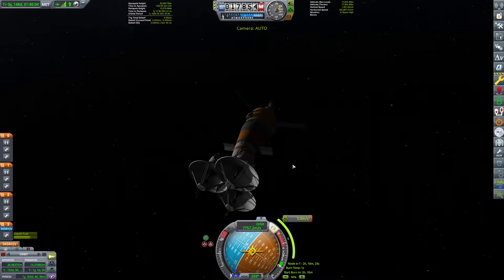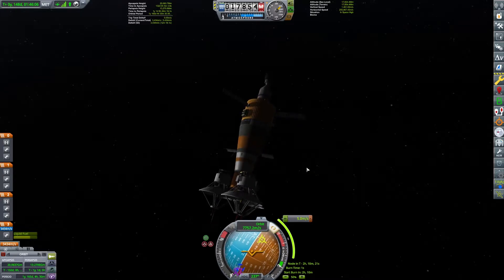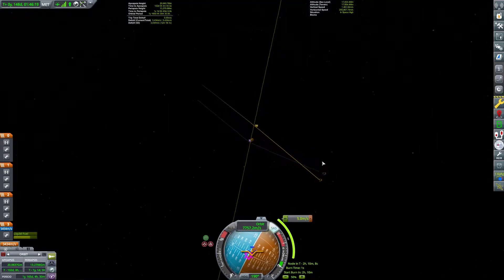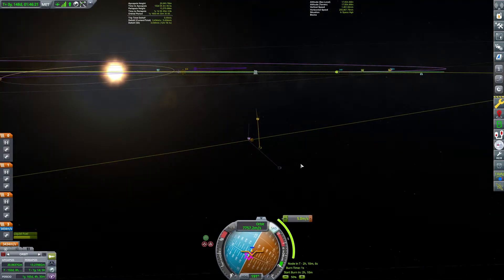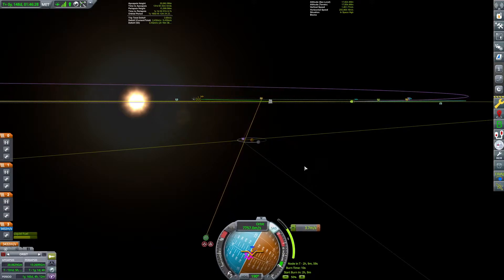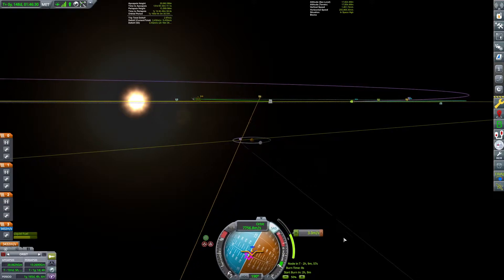You'll notice that we're not too worried about exactly where we're burning, but we are concerned with exactly how much we're burning. When you're out this far from your destination, being a little early or late on your burn won't matter much, but thrusting a little too much or too little will cause drastic differences in your trajectory compared to where you're trying to go.